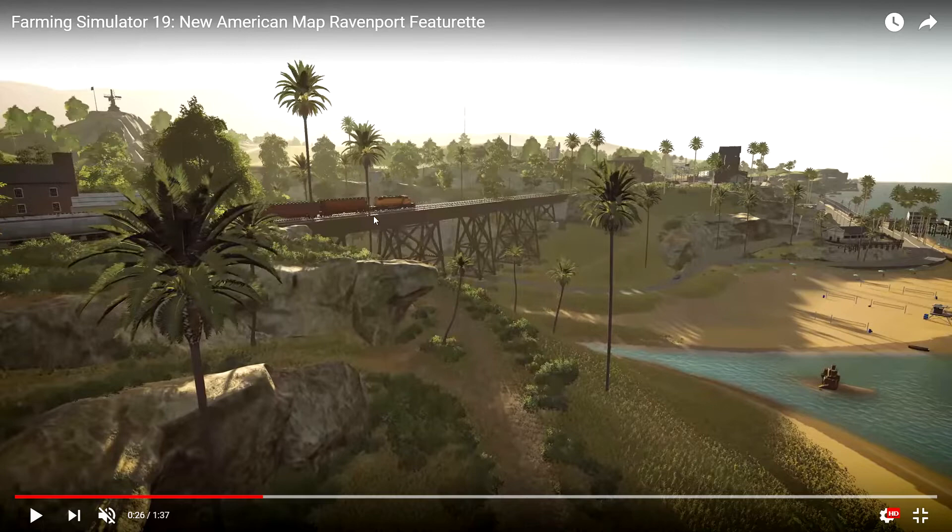It looks like the train is actually just getting ready to come into town. I think the whole town area is actually a lot smaller than it appears, and everything away from it and around — out and about — is going to be farming area. I think that there's going to be a few sale points here. But this actually, in my opinion, gives the map life. It's not as dull and depressing as previous maps have been.